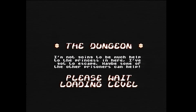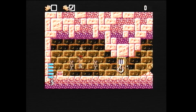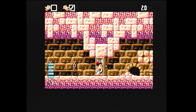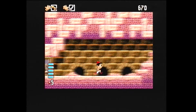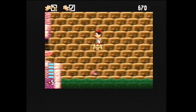So as you can see I'm starting in the dungeon. I'm not going to be much help to the princess in here — I've got to escape. Maybe some of the other prisoners can help. Well, as you can see this is Arabian Nights. You run very fast. Graphics are very detailed. Very nice animation on the Arabian Nights game right here — typical of quite a lot of Amiga games.